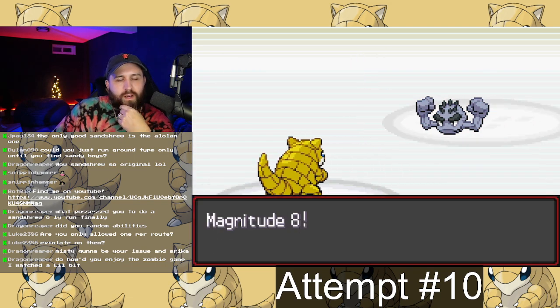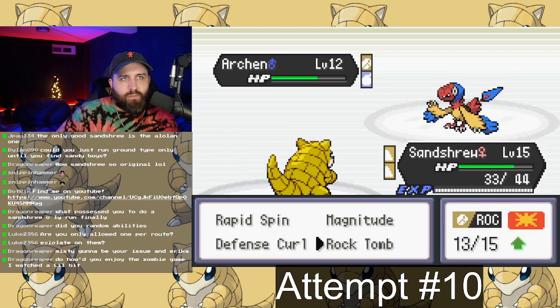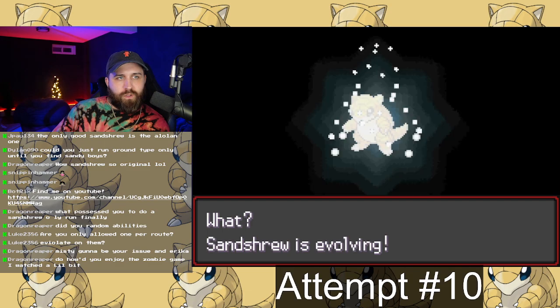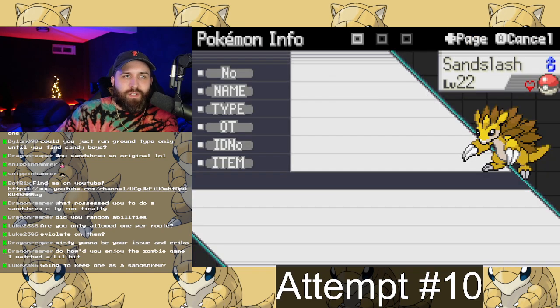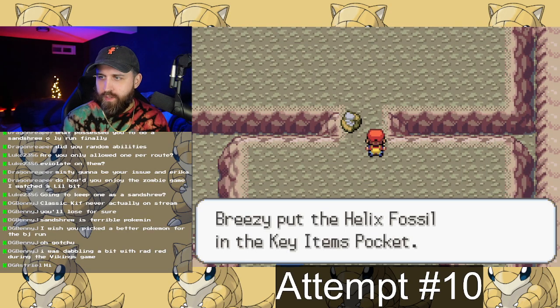Brock wasn't very difficult, and neither was Falkner — very easy wins. Once Sandshrew evolved into Sandslash, we checked its ability and it had Cursed Body. I don't believe it even works correctly in this game, but it's not a negative ability so it's not really the end of the world.